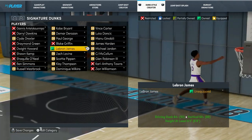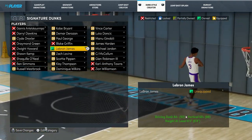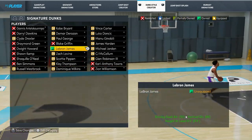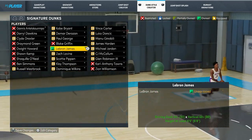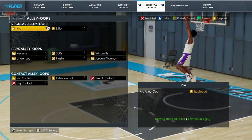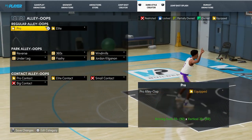For signature dunks, the LeBron James one is decent — I would say it's not as good as the other three because there are some dunks in there that get blocked. But I would say this is the best one out of the NBA players, so if you want an NBA player dunk I would put LeBron on. Just be aware that a couple of dunks in there get blocked pretty often.